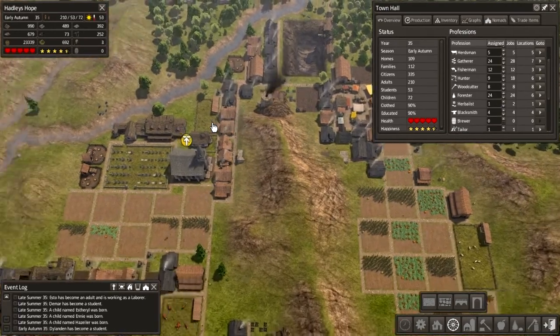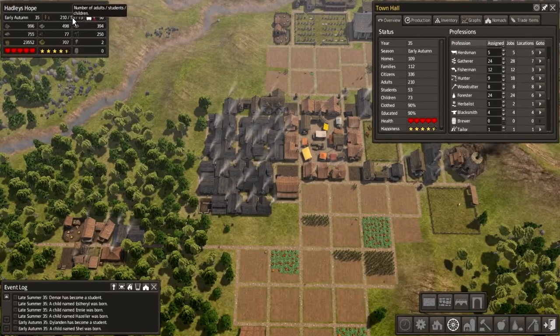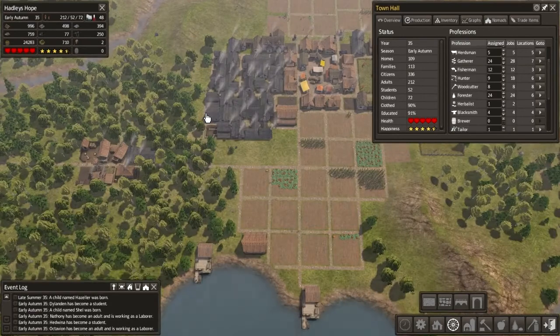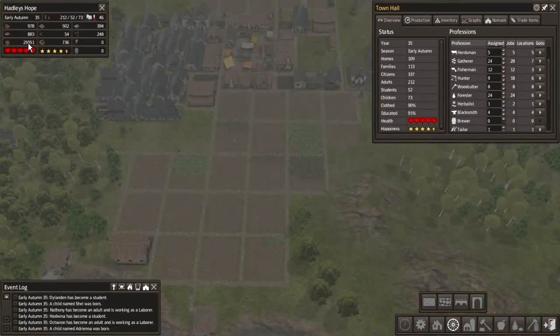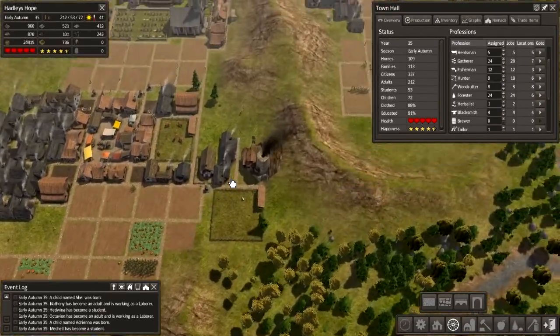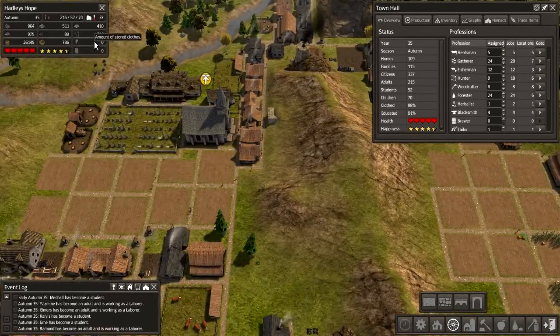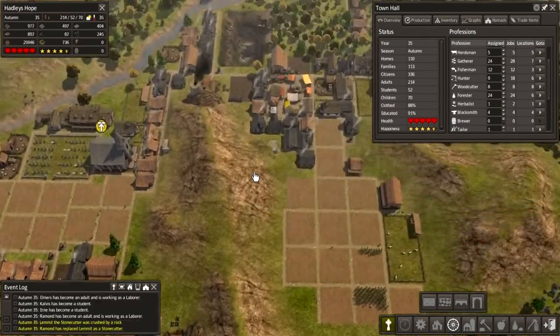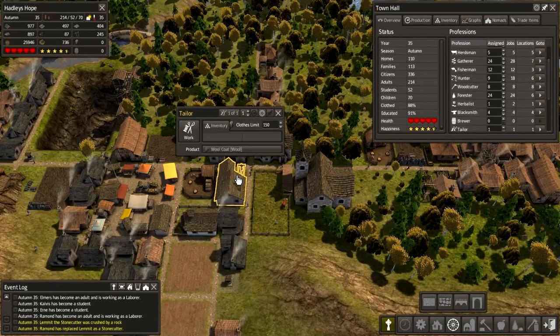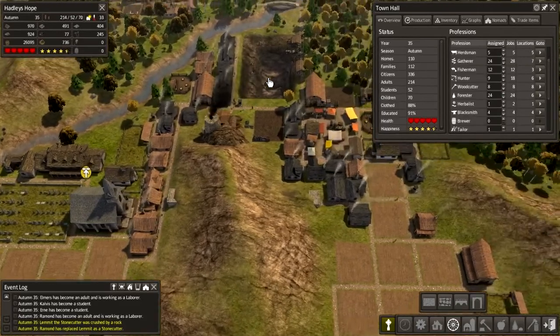No one's living in the boarding house — that's good. So we seem to have incorporated the nomads without too much problems. 72 kids, 53 students — we're going to have a lot of adults coming up pretty soon. What do we like for food? We're floating around 25,000 food. That's not too bad, although we do need more than that. So we're going to wait until next summer. Oh, we don't have any clothes stored at all. Might have to put in another tailor's. Where is our tailor's? They're right there.